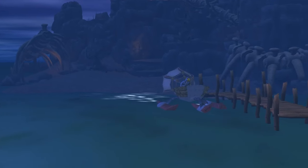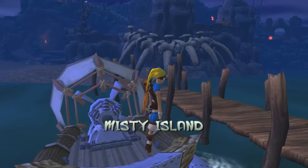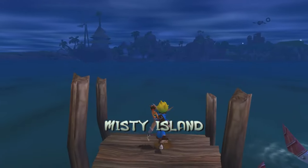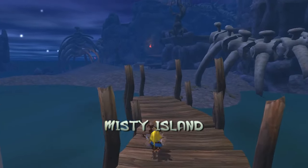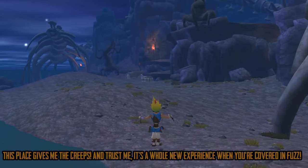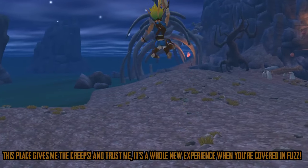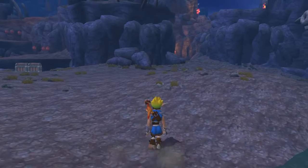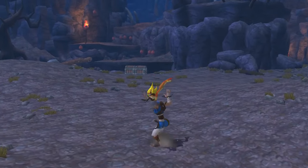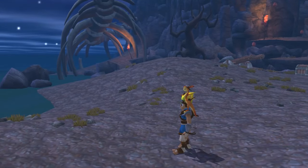Jak and Daxter get to just wheel it on by pure power of adventure. And Misty Island isn't even that far away — that took about 20 seconds of speedboating. Can we see Sandover Village from here? Yeah! Look at that, pretty neat. So, Misty Island — this is where we're going to explore on the next episode. Trust me, it's a whole new experience. Don't forget to like, comment, subscribe, share — all that good stuff, and I will see you all in the next one.